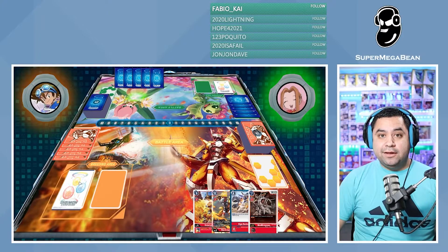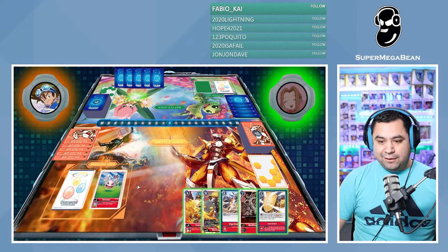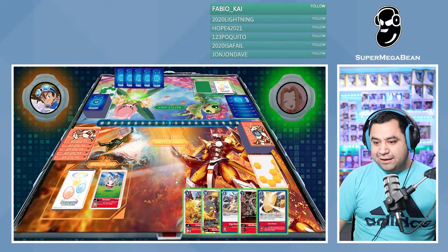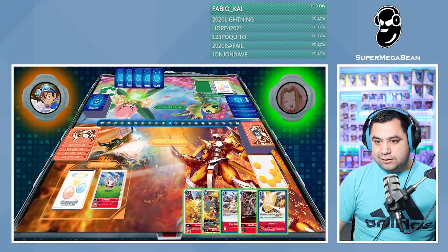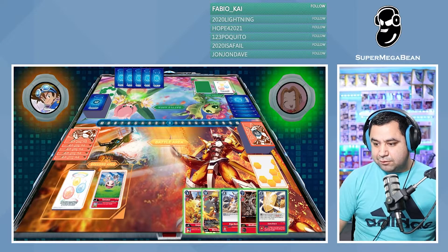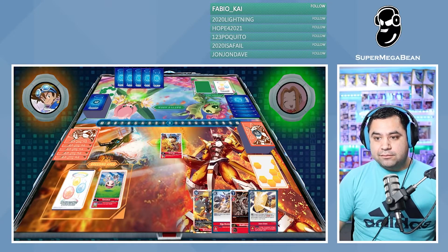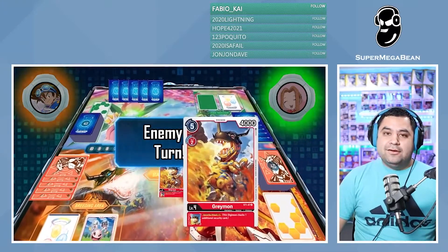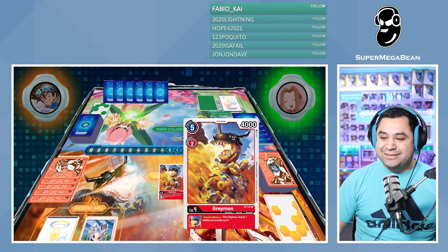My turn again — hatching phase. It let me hatch my Digimon, thank goodness. But I have no level threes and I'm right at zero. So at this point I think I'm just gonna eat it. I'm gonna put that five out there. Good decision, bad decision — I don't know guys. Still learning, it's alright.